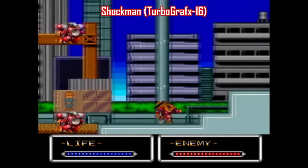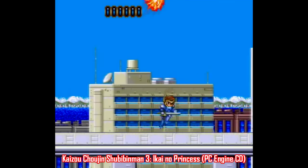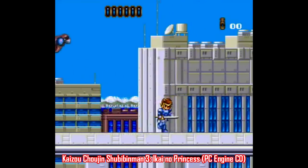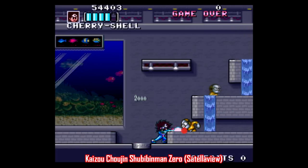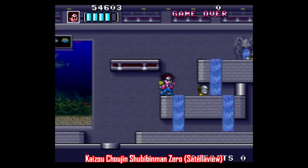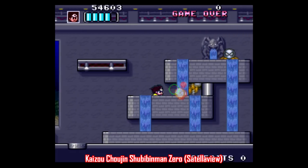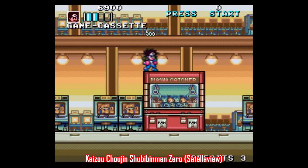It was actually the second game in a series that initially started and later continued in Japan, with the follow-up being Kaizo Shoujin Shibibin Man 3 Ikai no Princess, released for the PC Engine CD-ROM. But for the fourth game in the series, the dev teams NCS and Masaya decided to turn to the Super Famicom in 1994, with Kaizo Shoujin Shibibin Man Zero, or just Shibibin Man Zero for short.